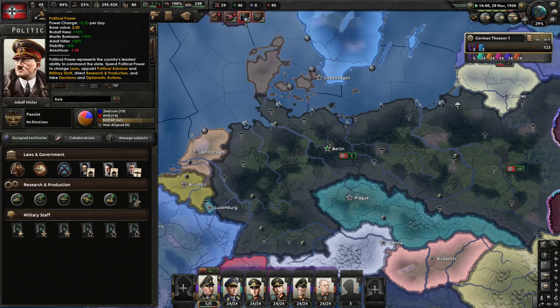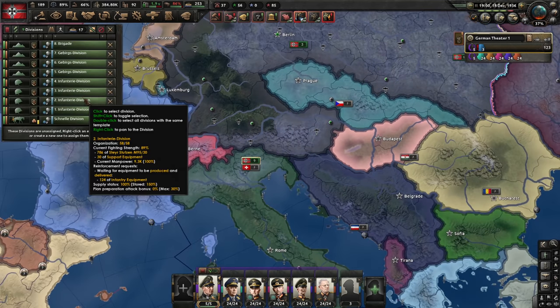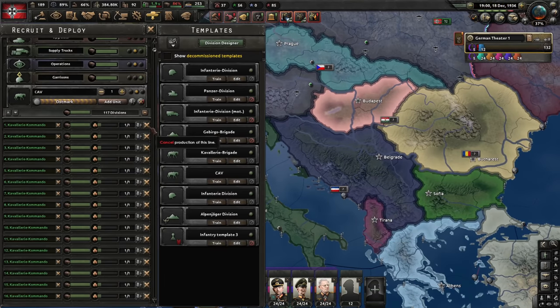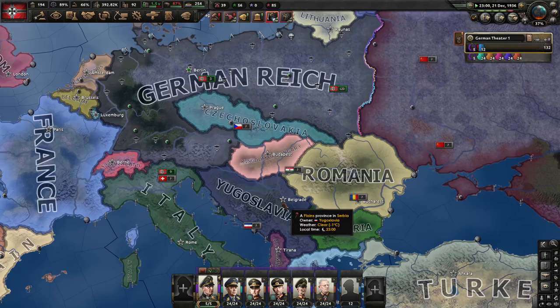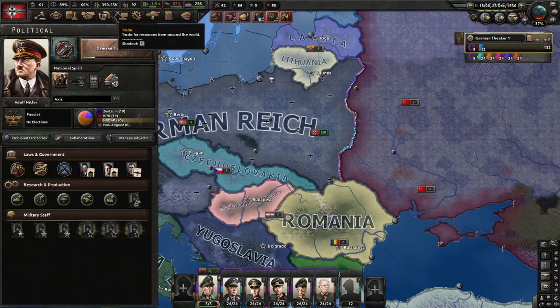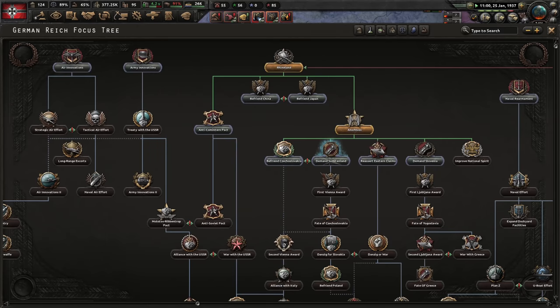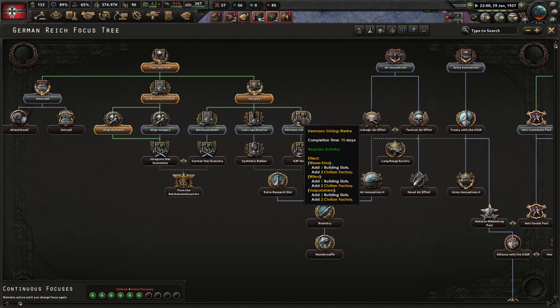Time for Goebbels — we're getting a great amount of political power. I should increase stability. Anschluss is done, giving us nine extra divisions. Next up is Sudetenland. Hopefully we'll take Czechoslovakia and Yugoslavia peacefully, but if not, that's okay too. Free trade gives better factory output, construction speed, and research. Actually, I don't need to rush Czechoslovakia and Yugoslavia — I can let them build up their factories a bit while I get my own free factories.